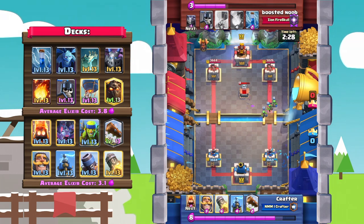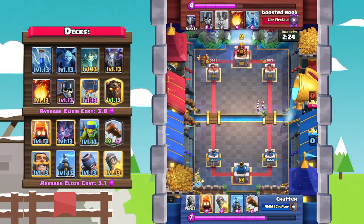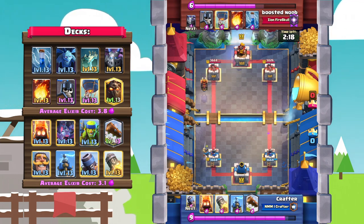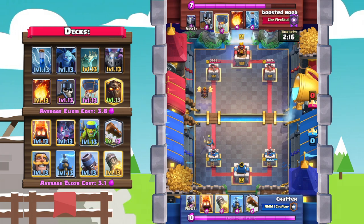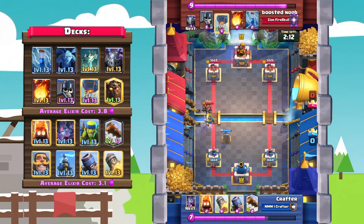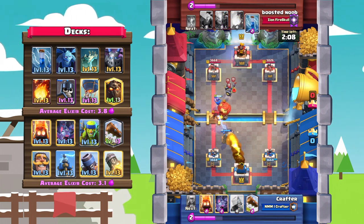He goes with some spear goblins to DPS down that tombstone. Tombstone is a really annoying card for mortar cycle players because skeletons do a great job distracting the mortar. With an incoming lava loon push, he goes with a knight in the back to tank for all the supporting units as a tesla gets placed to pull everything in.